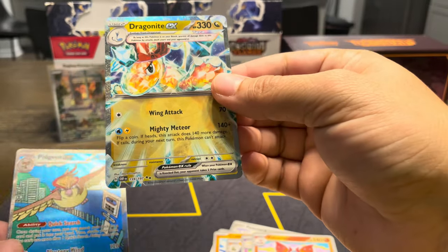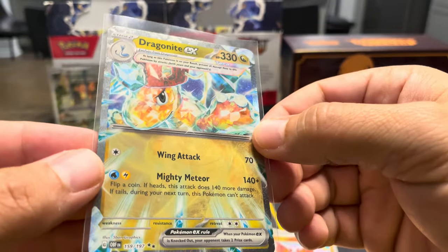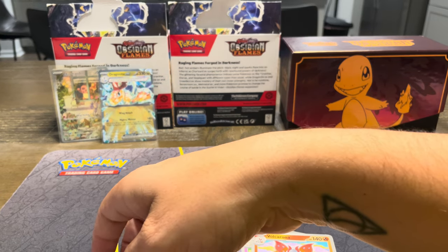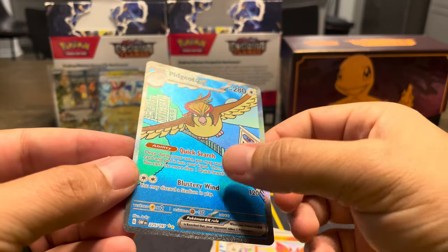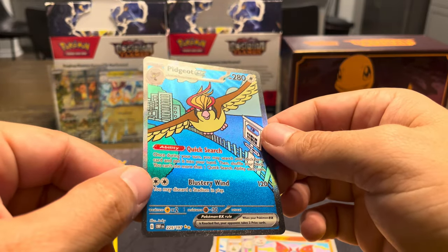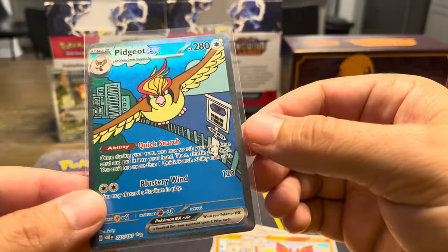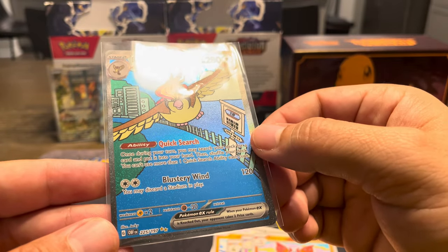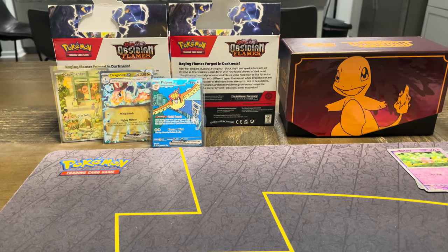Wow, double hit! One with the Dragonite EX — we've pulled one of these before. It is a very nice EX, Dragon Type with the Terra — Wing Attack and Mighty Meteor. But let's have a look at this Pidgeot. This is my next chase card behind the Charizard. The blue is so bold on this card, the shimmering is absolutely gorgeous — it looks like rays of sunshine coming through. I'm already — this ETB is already worth it. Amazing. That pack had two hits in it.